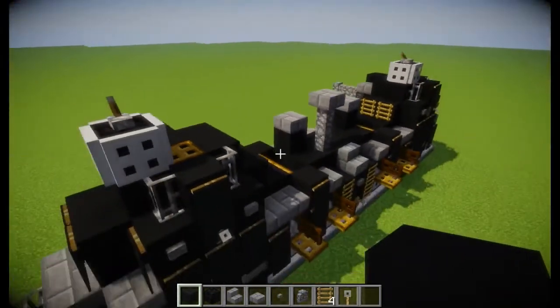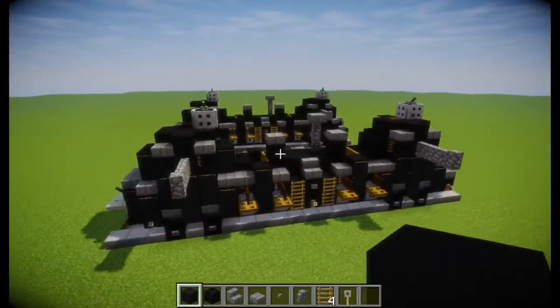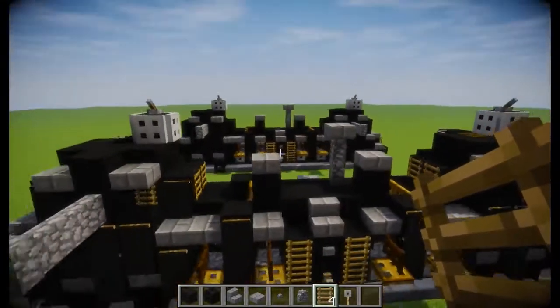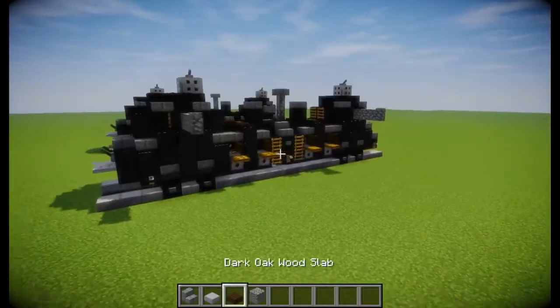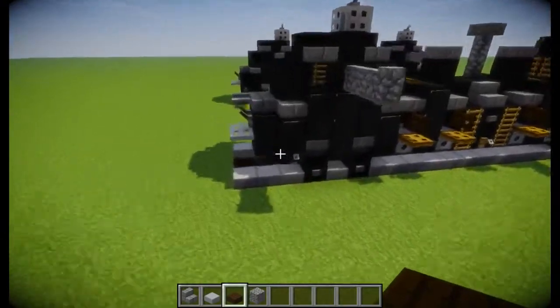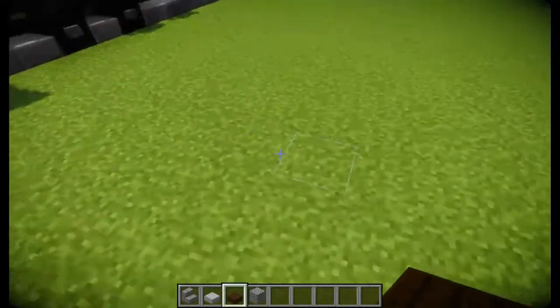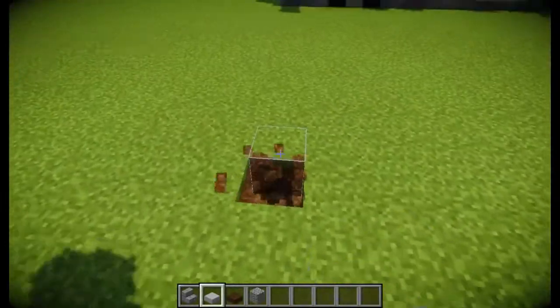That is the little tour. I'm going to turn off shaders and we are going to go ahead and get on to the tutorial. First thing we're going to do is build the track, which is a small four-wide track I've designed. It's going to be 23 blocks long, so we're going to dig down.